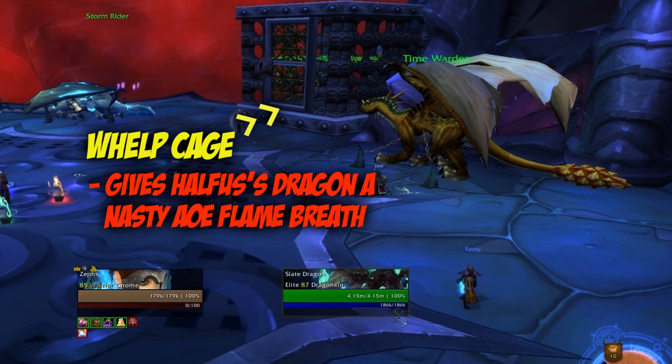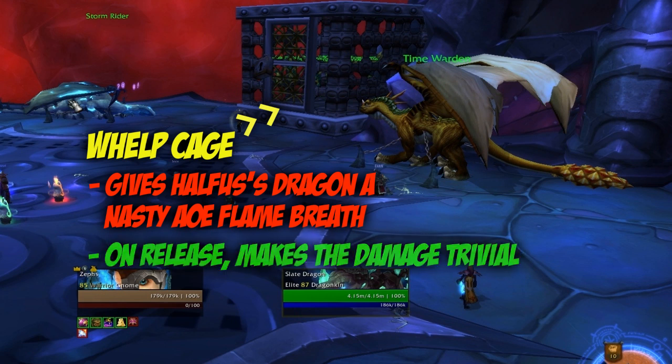The next one is actually a Cage of Whelps. If these are up this week, they will give Halfus's dragon a nasty AOE flame breath that hits the whole raid. When they get released, it makes the damage very, very small.